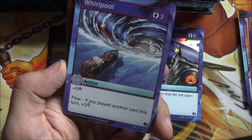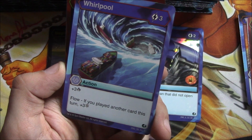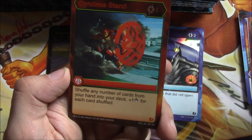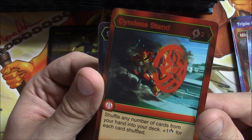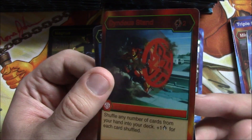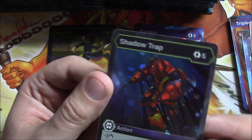Whirlpool — another rare, plus three damage. Flow: if you play another card this turn, plus three Frost. Frost is an ability I don't remember offhand — I did read it but can't recall. Cindius Stand is our super rare: shuffle any number of cards from your hand into your deck and get plus one damage for each card shuffled. Shadow Trap is our hex foil — it's actually a rare.